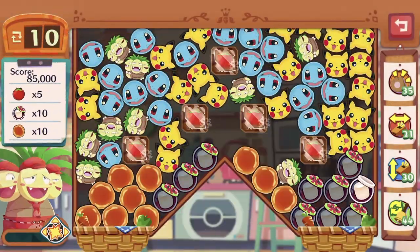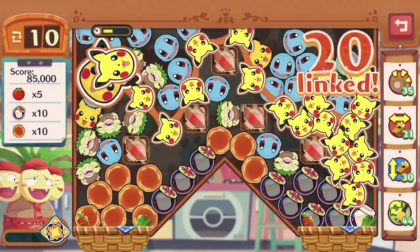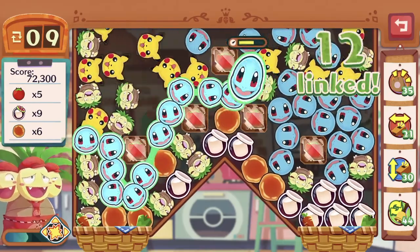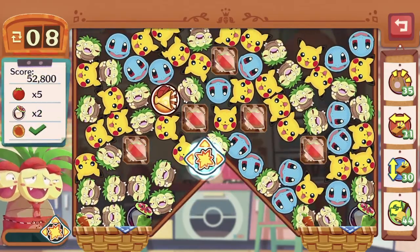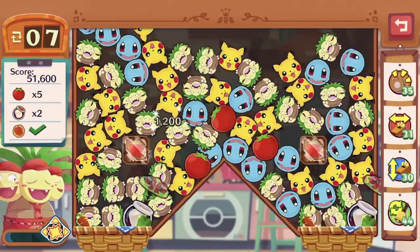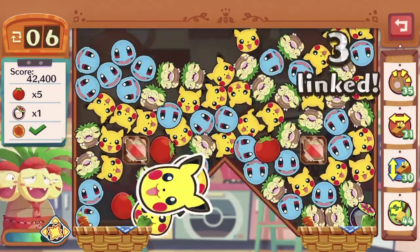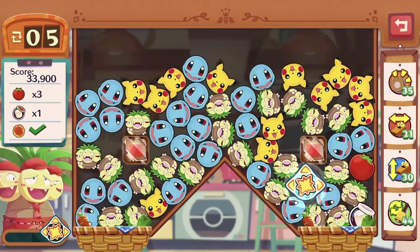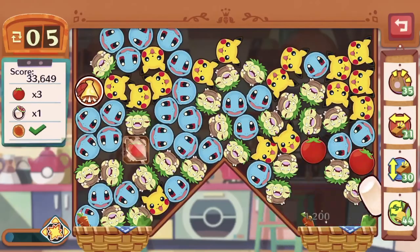Moving along very nicely. We've got some brown sugar coating — that's not very good. Let's try to clear as many caramels as possible. Lots of Squirtle, so let's make use of it to clear out the marshmallows and the caramels. Let's clear the marshmallows with the cube. Push the tomatoes in if possible — in they go, there we go.